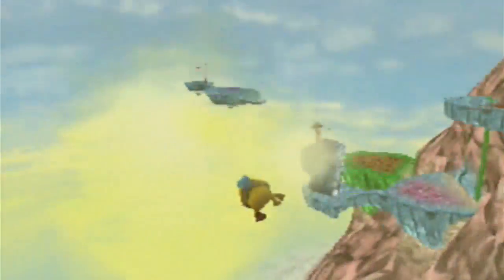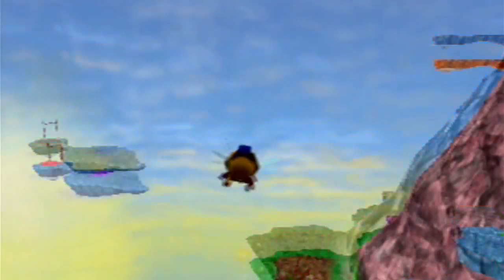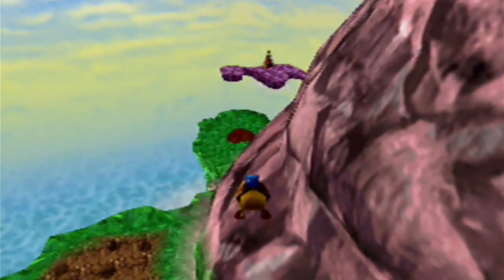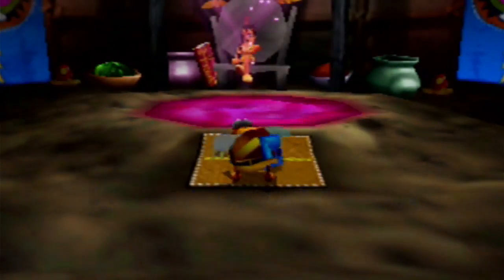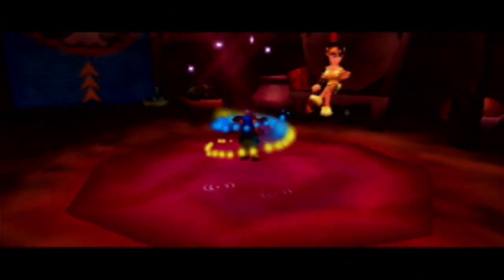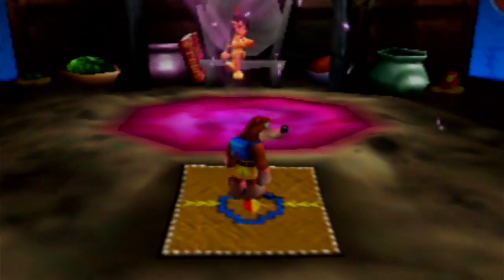Now we're gonna fly back ever so slowly. Now that Jelly Castle down there has a Jiggy inside, so don't forget that as well. We're gonna fly back to Wumba's Wigwam, which is all the way down there on that purple platform — so I'll meet you guys there, because you don't want to sit through me flying all the way over there. Okay, here we are! Wumba, it's time to say goodbye, because this is the last time we're gonna see you until the very end of the game.